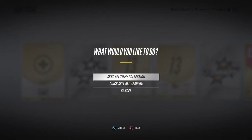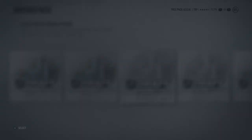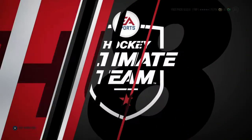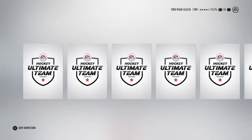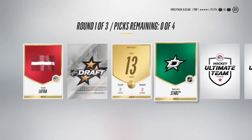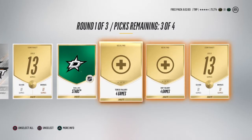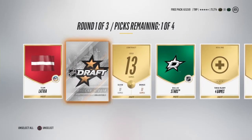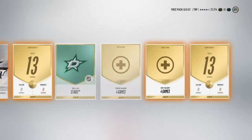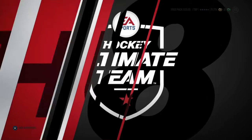NHL free agency yesterday was a pretty crazy day. Not only did LeBron James sign with the Lakers, but there were a lot of NHL moves too. John Tavares is now a Toronto Maple Leaf. For him I feel like it's a really good move — he's from Toronto, and that team's offense is just insane. You've got Tavares, Matthews, and Kadri for your top three. It sucks for me being a Habs fan since they're our rivals, but they're definitely going to be fun to watch.